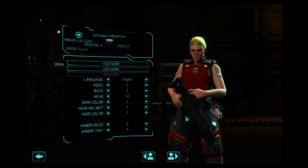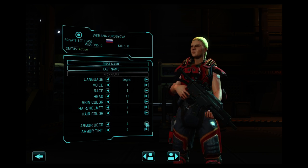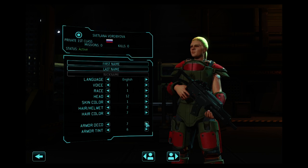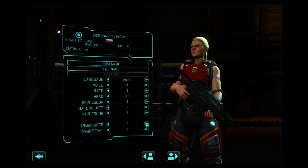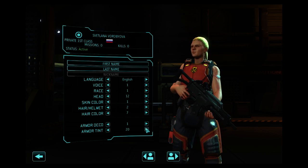You have different armor deco starting at 1, and then you have different armor tint starting at 6.